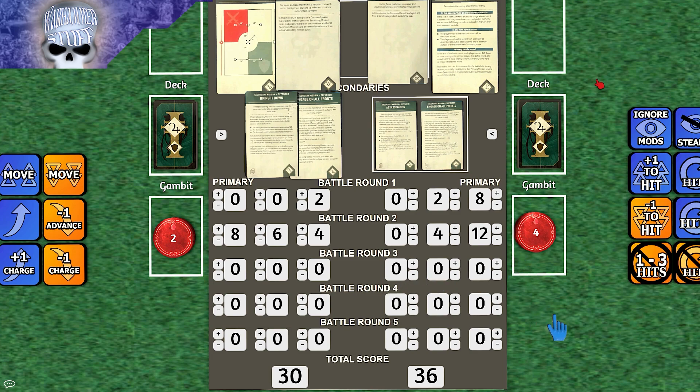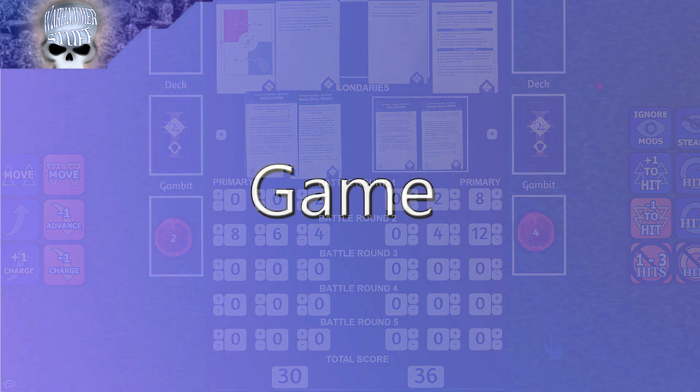Due to massive technical issues — the game had crashed roughly 20 times — the players decided to call the game a draw. There was still too much up in the air to declare a winner, and both players were essentially rage quitting. The first recorded game of Warhammer Stuff's 10th edition coverage ends without a clear result.